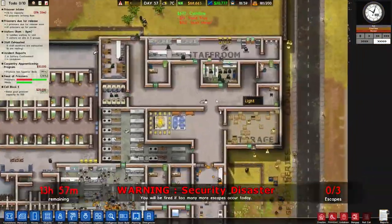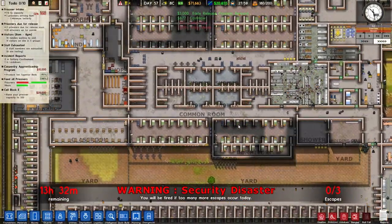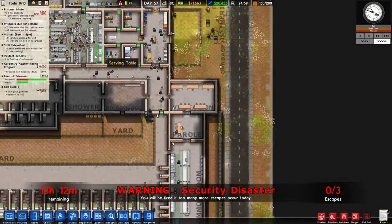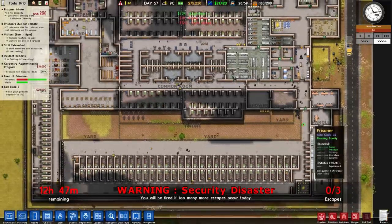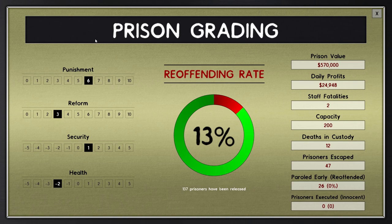I think everything's looking alright here. Let's just see if we have any worries anywhere — don't think so. We have a lot of prisoners who are up for parole, but that's okay — that's just good news. That means we're going to get lots going through this process and we'll get the early release bonus. Let's have a look at our grading: 13% reoffending rate. Reform is 3 — I'm guessing that's not very good. Security is 1. Health is down. Punishment is very high — they're very good at punishing people.